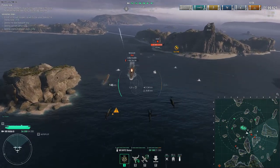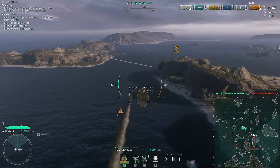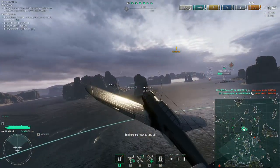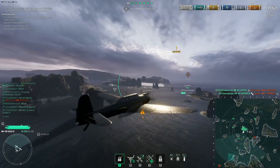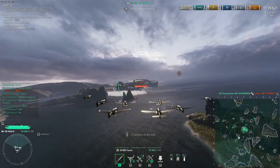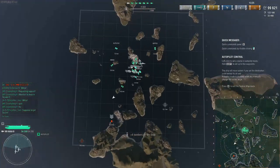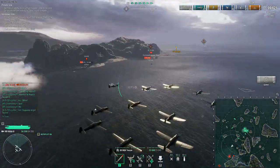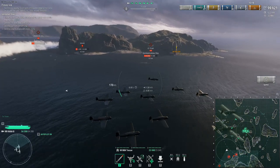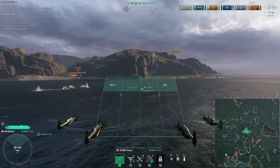Dodging flak, especially with Missouri, is a big thing. You'll notice I press ALT a lot — that's because I'm looking at the number of planes. With most carriers when you take off a squadron, you don't have a full squadron left behind, so you know which one is lower on planes. But with Kaga that's not true, because you get a full squadron. So you have to see how much reserves you actually have by clicking ALT. It helps you decide which plane you want to take up.